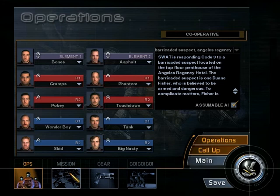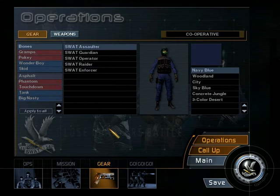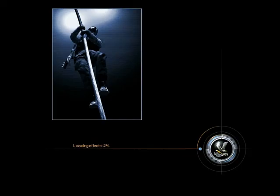Hey guys, Monzo here, and welcome to the fifth mission of the 10-man campaign of SWAT 3. This mission is back to that hotel, which I absolutely hated in the original one. But in this one, it's not as difficult or annoying. Anyway, there's a barricaded suspect in there we gotta go get. There's only one entrance — even though in the original one there was two. There's the basement and the roof, but there's only the roof this time because the basement's barricaded off. Alright, let's get started.